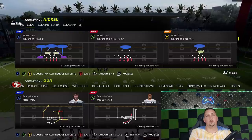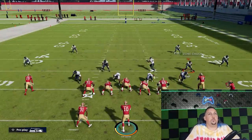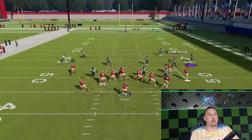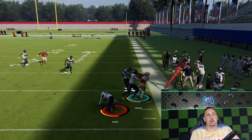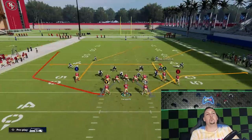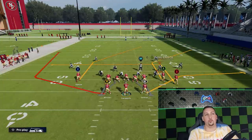For Cover 3, short stuff is what beats it. Cover 3 and Cover 4 are both weak underneath, so pick plays with multiple underneath routes like the halfback wheel. Cover 3 is probably the weakest underneath — because zones start off playing back and don't get down fast enough. Working the underneath routes and dinking and dumping in the flats is the easiest way to consistently beat Cover 3. Your opponent can adjust with a hard flat, but then you're back to reading it like a Cover 2 concept.